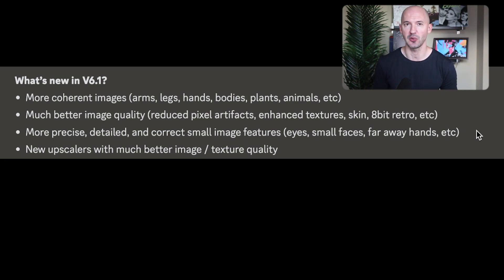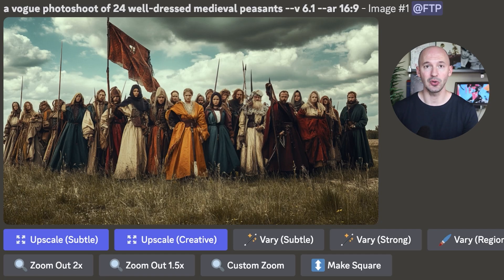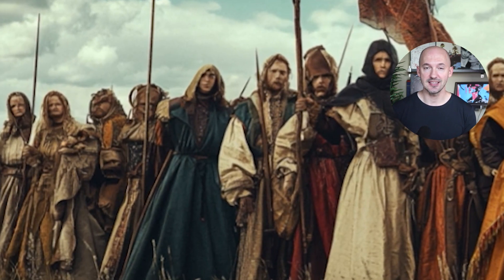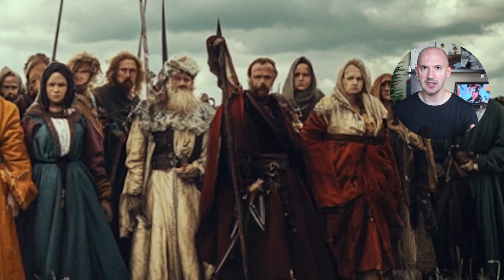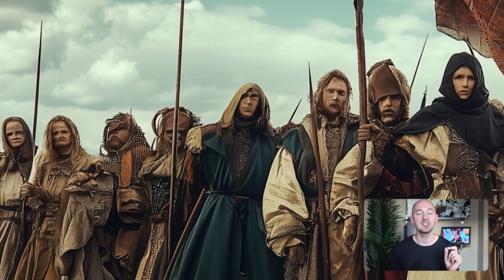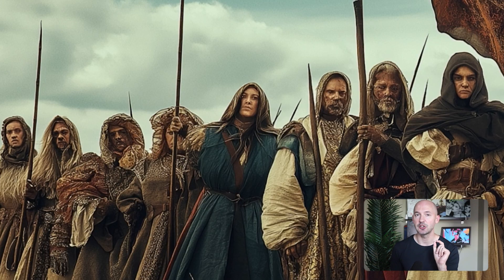Eyes, small faces, or far-away hands. Here's a vogue photo shoot of 24 well-dressed medieval peasants, and if you zoom in and look, the faces aren't that great. But Midjourney also improved the upscalers — did that solve the issue? Not really. This is the improved subtle upscale for 6.1, and there's the creative upscale for 6.1. Small faces improved slightly, maybe better than version 6, but they're not all the way fixed yet. They're not perfect — that's something you might be waiting for in version 7 or later.